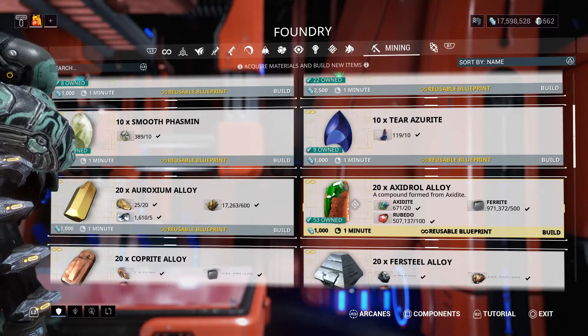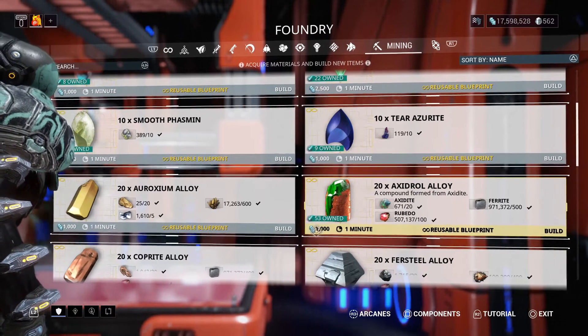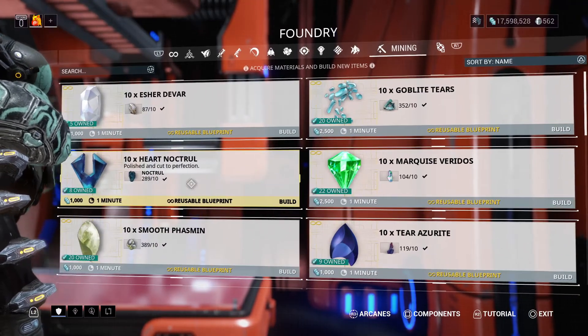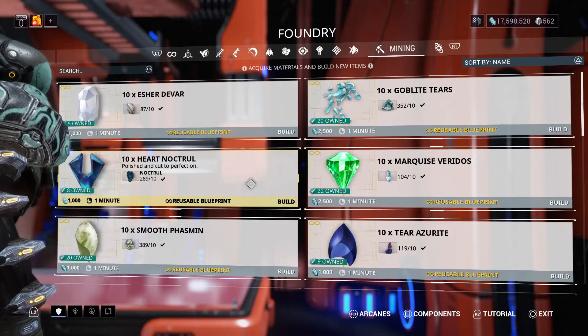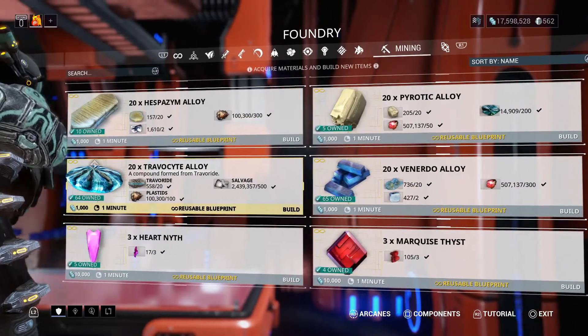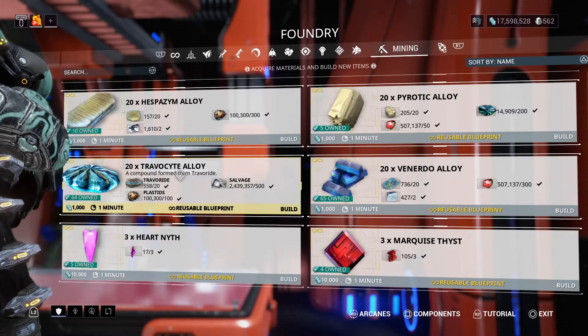For the Shrewd Grip: 1,000 standing and 5,000 credits, 5 Heart Noctural — I've got 8, so plenty to spare — 30 Travokai Alloy, 20 scrap, and 10 Sap Caddy Cases.